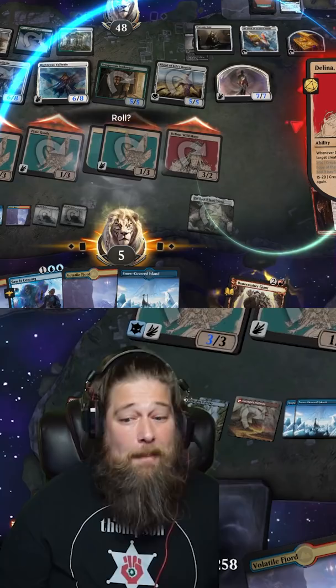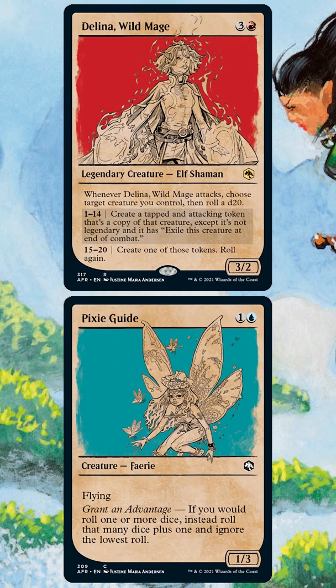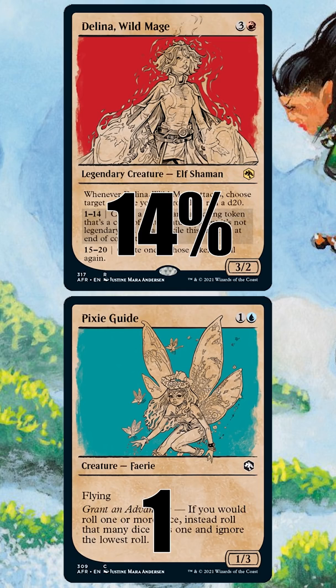The combo might sound janky, but the math actually isn't that bad. Starting with just a single Pixie Guide, we'll go functionally infinite 14% of the time. That isn't great, but the big chance of failure is in those first couple of rolls when we don't have many Pixie Guides. Once we get to three Pixie Guides, we're over 75% likely to succeed and roll again.